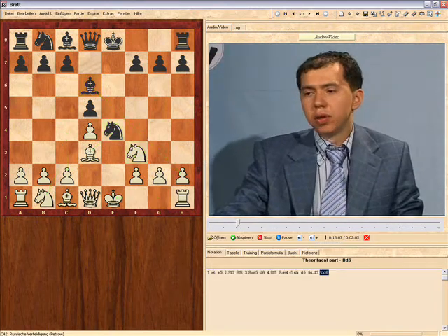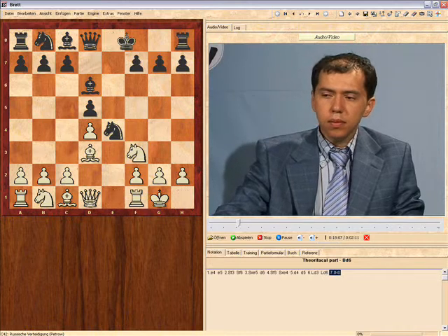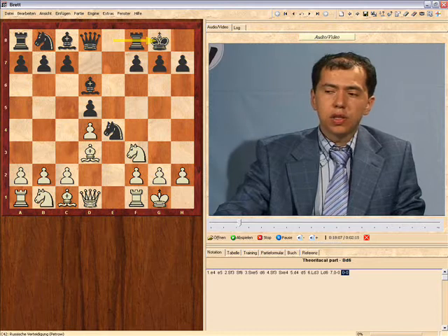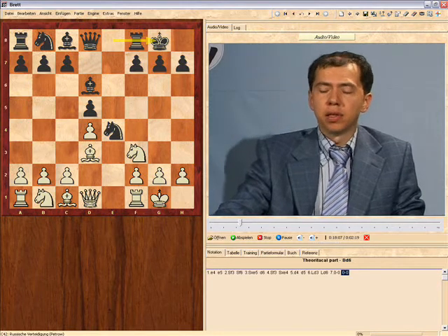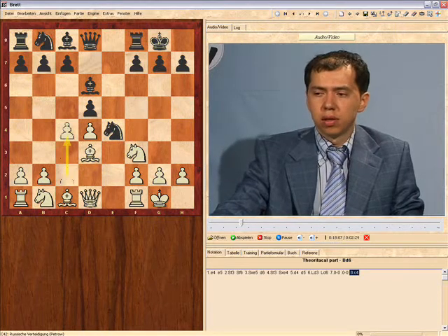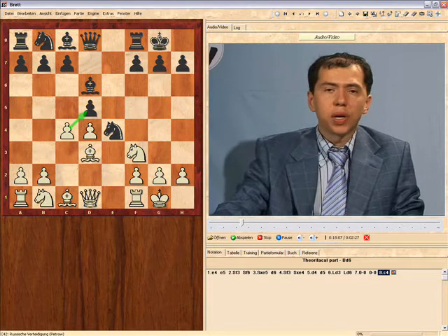Basically the way it goes is that white usually castles, and black castles as well. Now white can attack the knight on e4 in many different ways. The most common way is c4, trying to put pressure on d5.